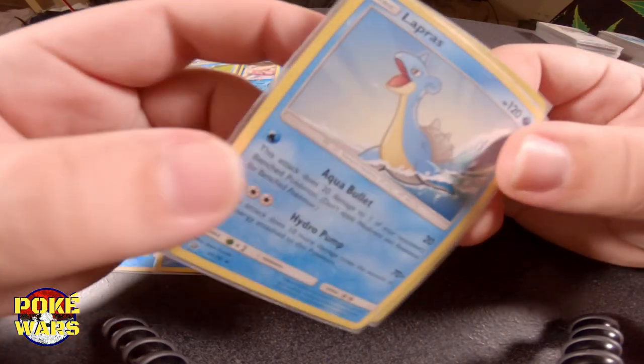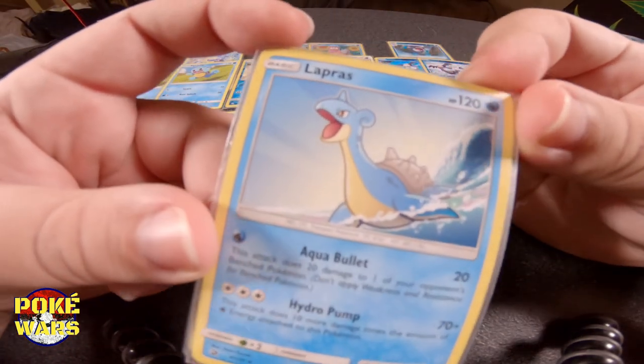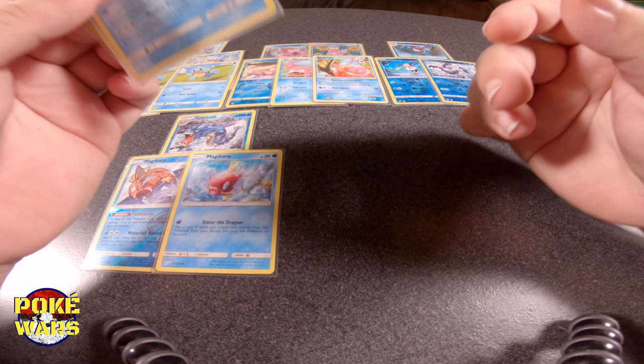Now we're going to go into our basics — our high-level basics. Lapras. We're probably going to mispronounce names of some of these, and I'm sure you guys are going to let us know about it, because that's how YouTube works — even if you know what you're talking about, somebody's gonna tell you you don't. We know how to play Pokemon decently with each other. We got our Hydro Pump and Aqua Bullet for our high-level basic Lapras.